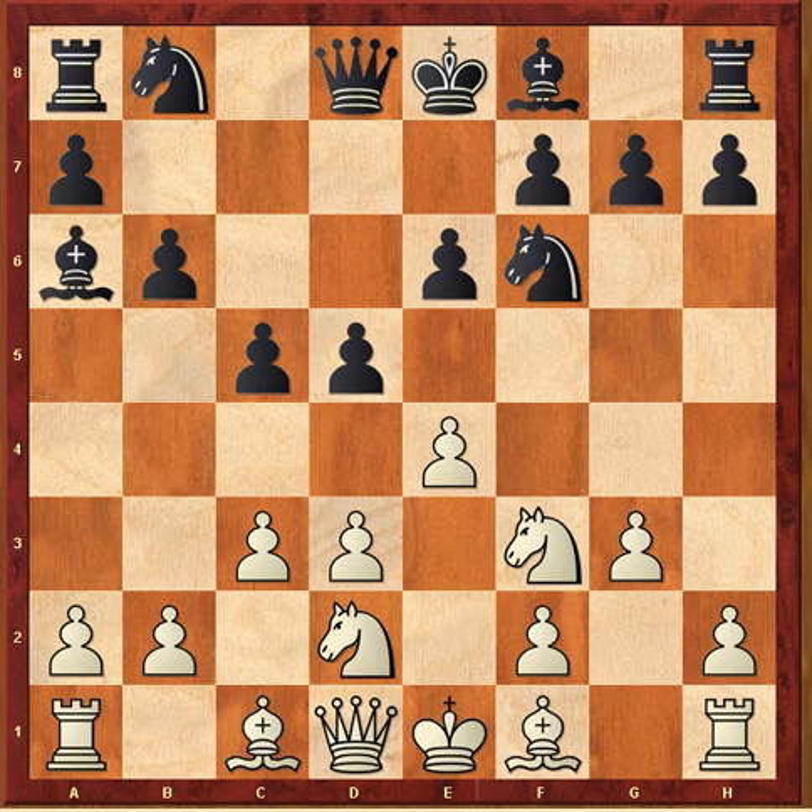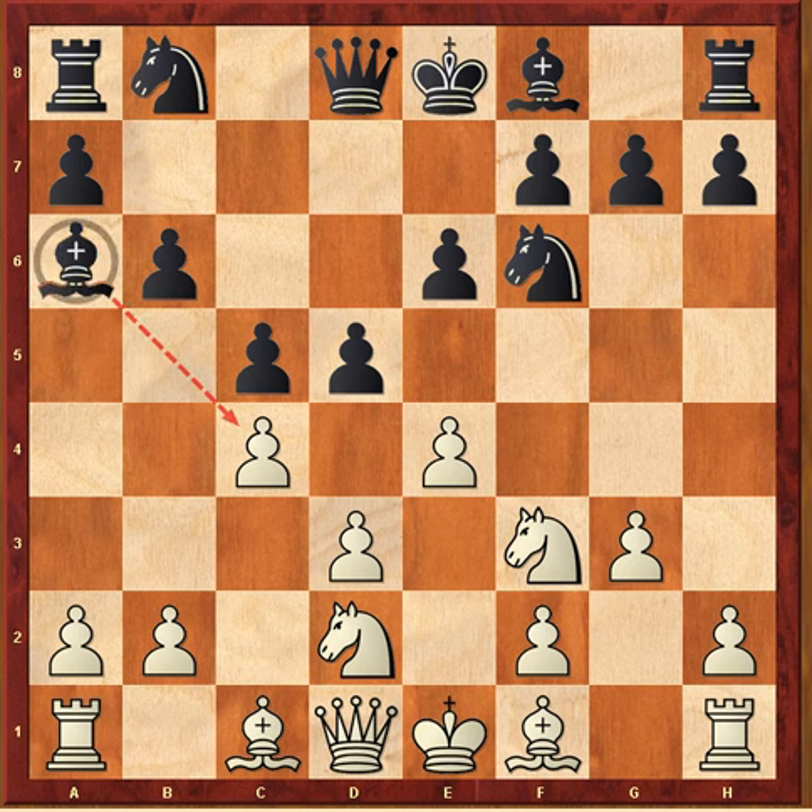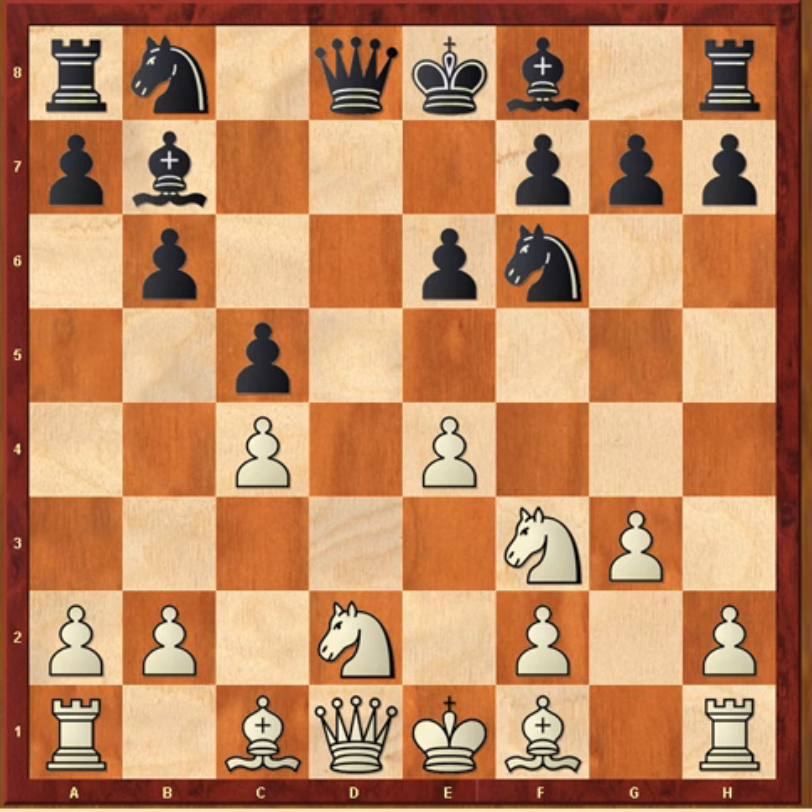Bishop a6 — kind of throwing a monkey wrench in white's plans, because since he played c3 the d3 pawn was weakened, and now after bishop g2 the d3 pawn would be kidnapped. Therefore Shirov plays c4 first, resolving that problem and deadening the scope of this black bishop. D takes e4, d takes e4, and the bishop simply goes to bishop b7 with good prospects. White's d4 square is weakened, so we can say that out of the opening black is just fine — equal — and perhaps this is what Shirov was looking for.